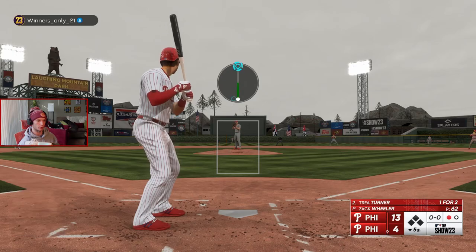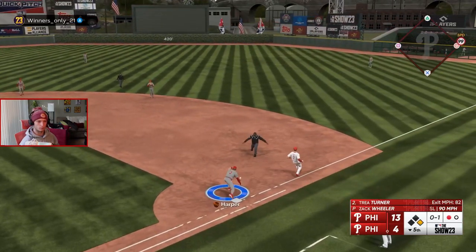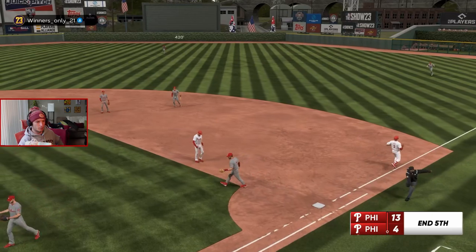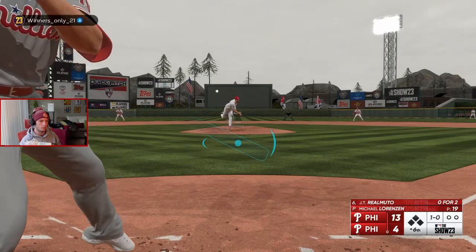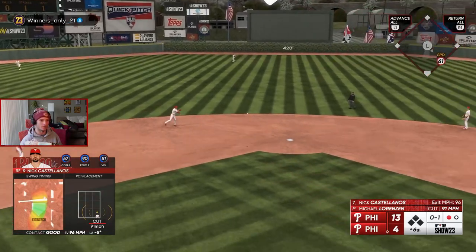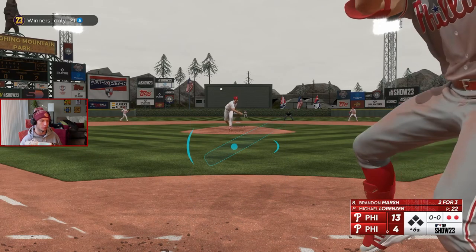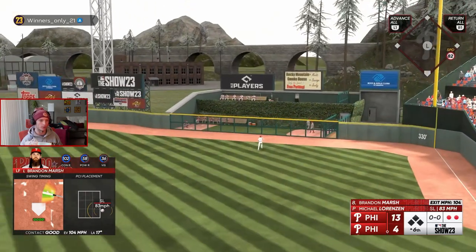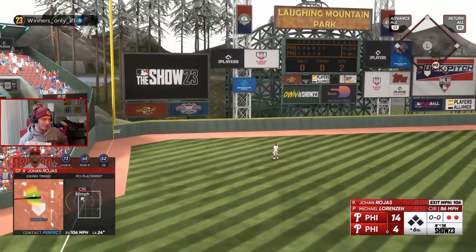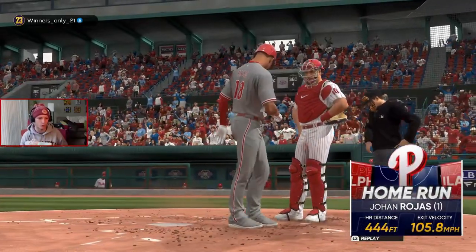Lorenzen's a bullpen arm in this — I like that. Get two — nice, he's out, very nice, out! He could've tagged him there too, I don't know why he didn't. I'm pretty sure I can end this with one run and pitch my way out of it next inning. 104 off the bat — that's gone. There we go, Marsh, good swing. Let's get one more insurance run — 444 feet, what a nice looking number, that was beautiful.